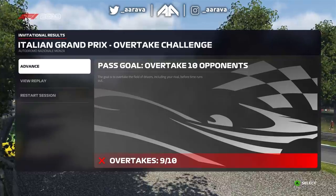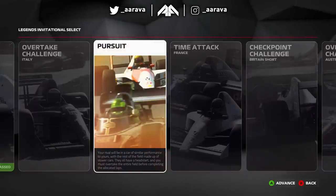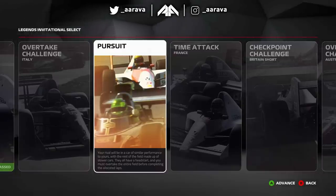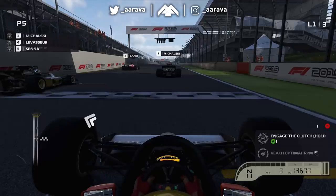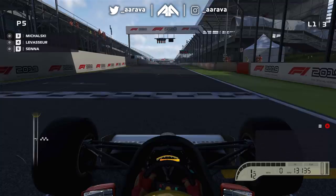The pursuit challenge now. We're going to be in the same car as Senna — similar performance to yours, but the rest of the field are made up of slower cars with a head start. So this is the one where we're catching slower cars. Going to go with hard again, and go with Senna again. Maybe Senna is my good luck charm. We're at Brazil — Senna at Brazil makes sense. Hopefully everything comes together. Three laps to do this — we're P5 and the others will have a head start.